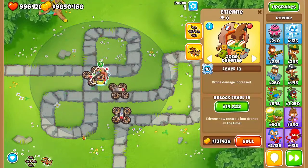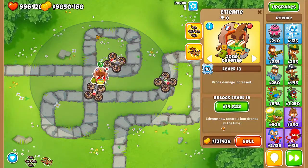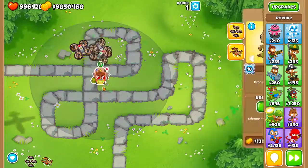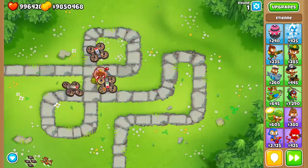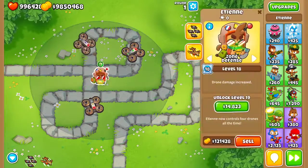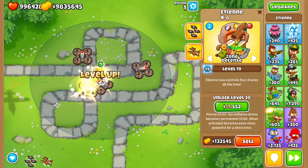Now he controls a fourth zone. I forgot to have hero sound on — let me turn that on. He says 'system check' and some other voice lines.